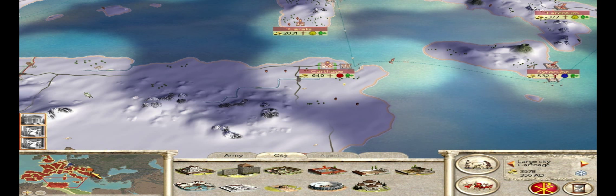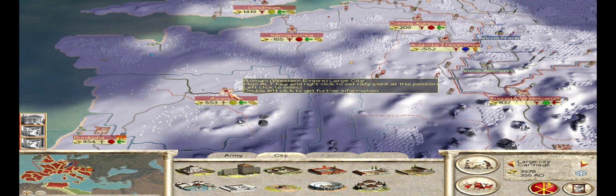One city did go to the western rebels — it was this city here — except I just quickly defeated them and took it back, exterminating the populace for a quick 13,000 denarii.